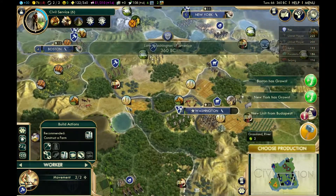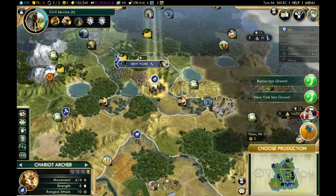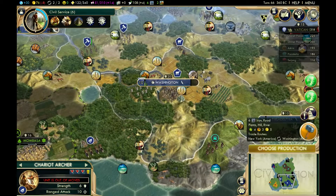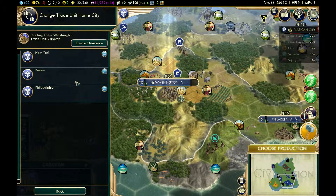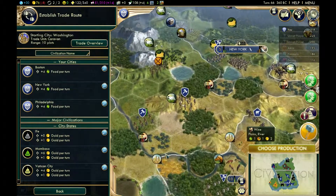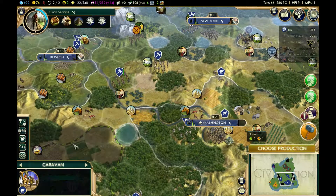Apparently we've got another unit — a chariot archer, that's very kind. Locking down the river tiles is a priority. You can click this button to send a unit to another city and this button to establish a trade route. You can trade with city-states to get gold, but I'm losing gold — it's not that much though, it'll take a while before I run out.